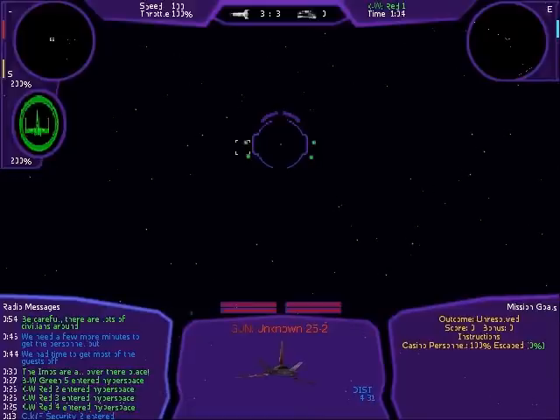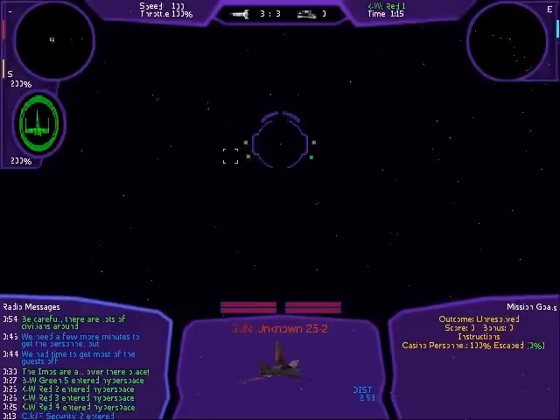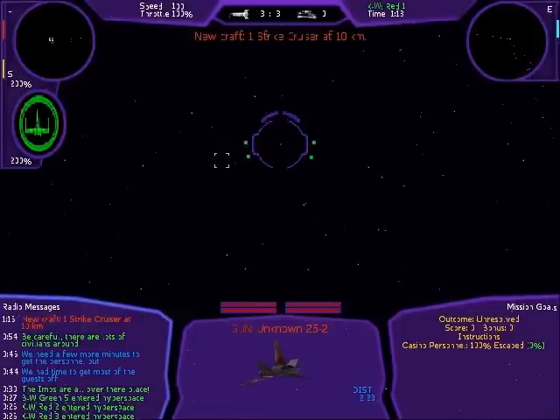Oh, the X-Wing is so wonderful. The Otana's not bad, especially because it's got a lot of firepower and ruggedness, but after a couple of Z-95 and Y-Wing missions it's nice to have the X-Wing.